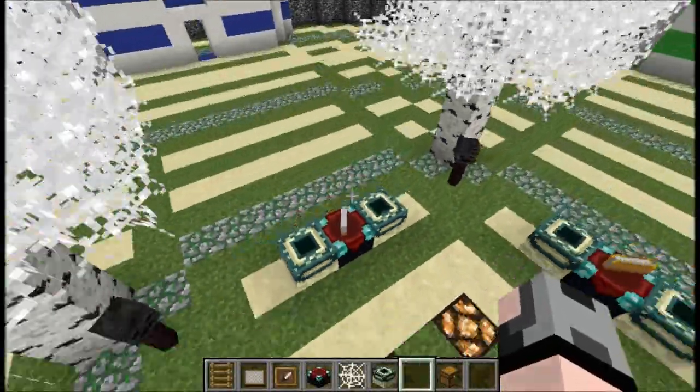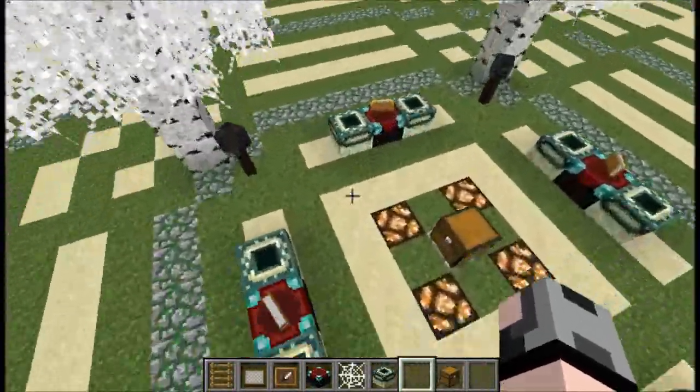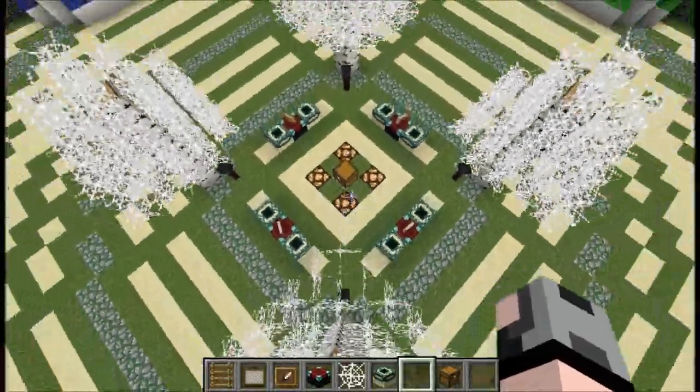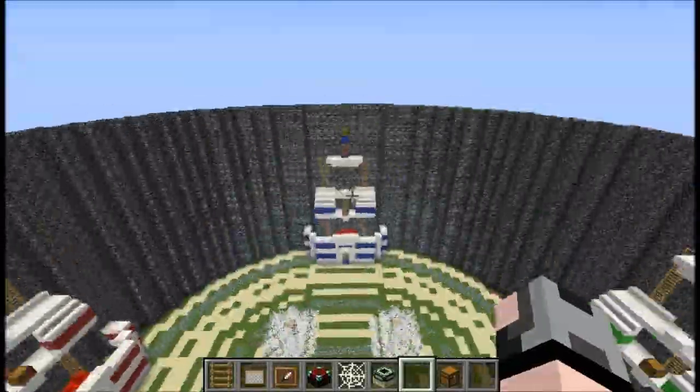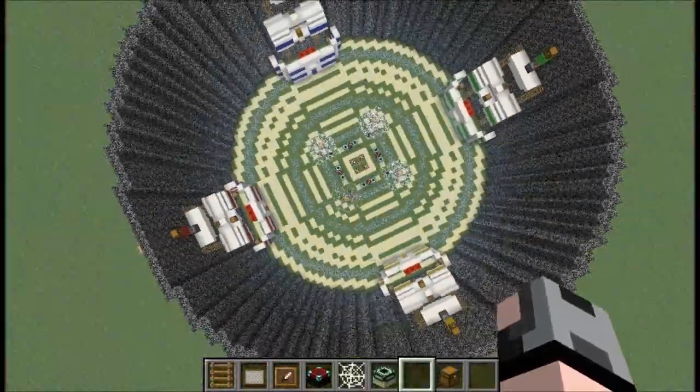This is just decoration — the end portal blocks and the enchantment tables. But yeah, that's really about it for this map. On to the next one.